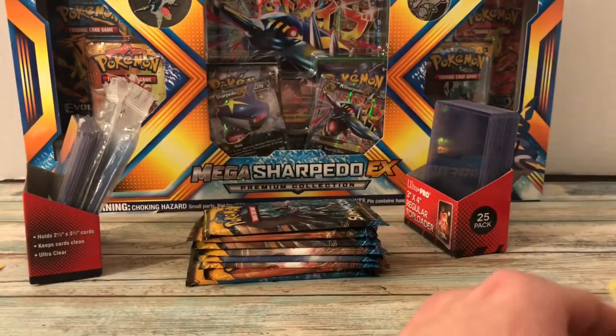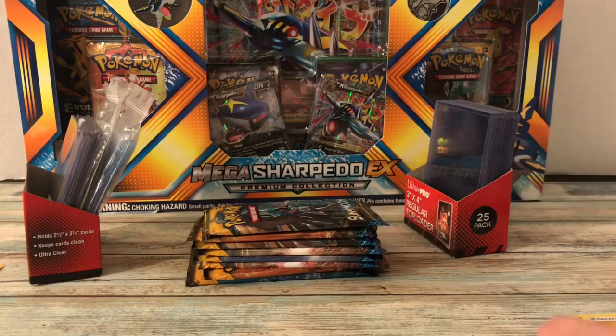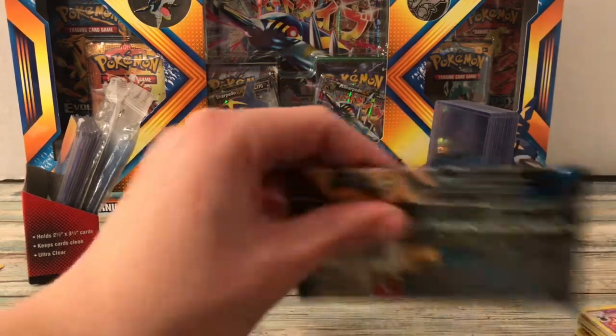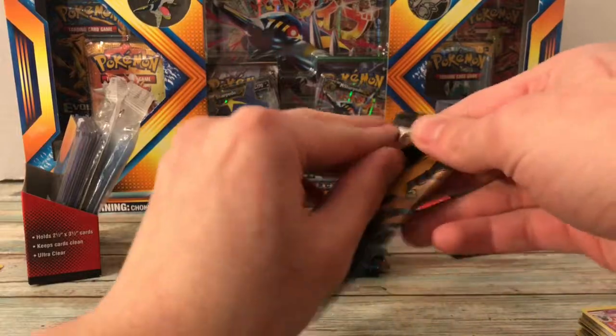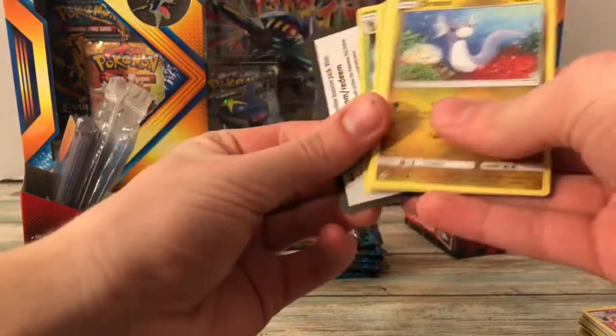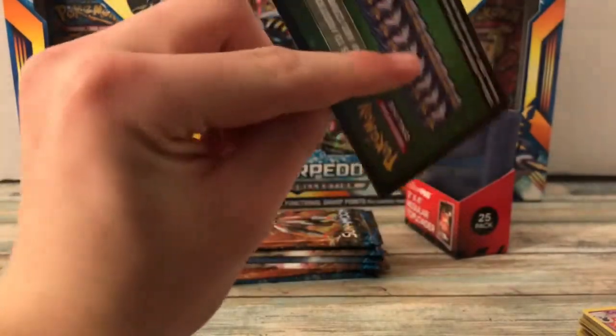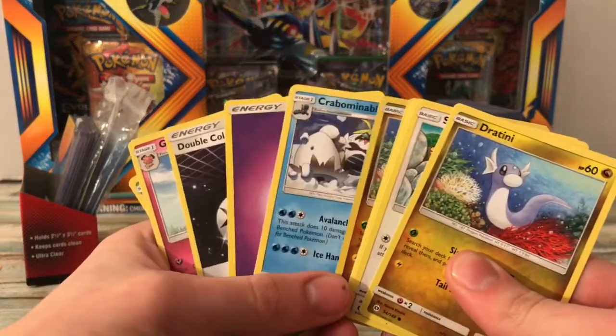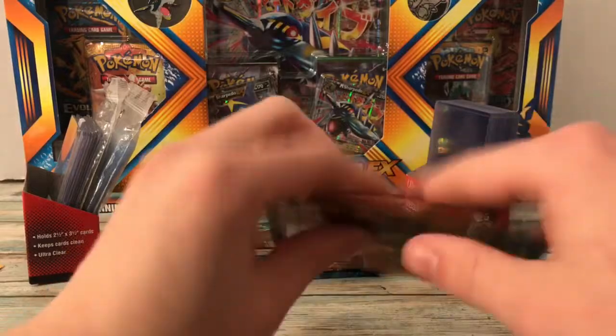Regular rare. Not looking too good. These definitely aren't worth it if I don't get anything. They opened real easily — just another green code card. I'll just look at this one: DCE, Dratini. Saved myself a little time. There is the code.